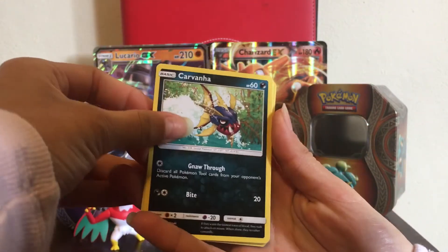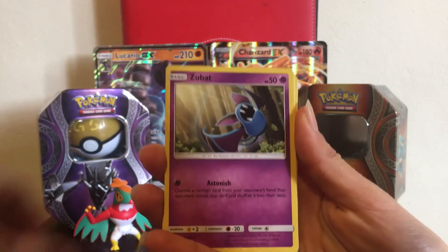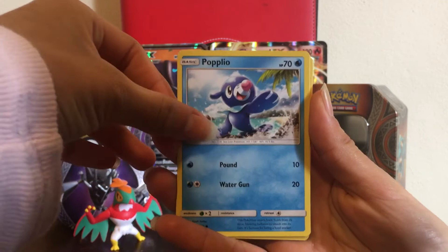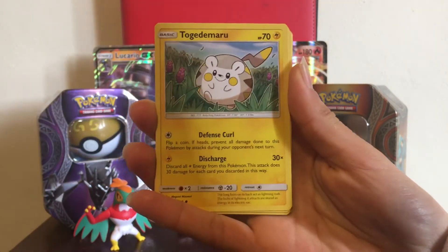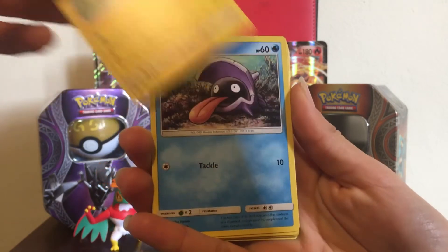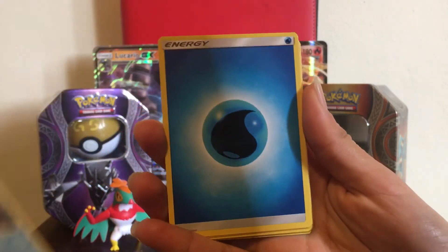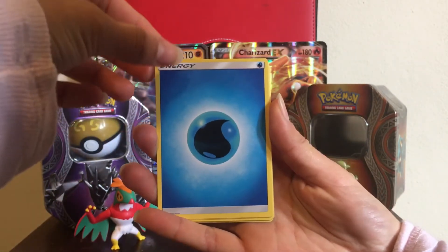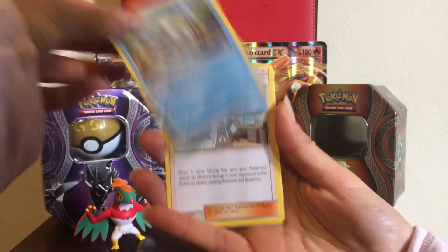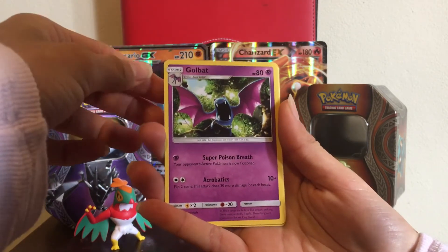This pack starts off with Carvanha, Surskit, Popplio — pardon me guys, I don't know all the names. Togedemaru — sounds really French — Shelder, water type energy, Araquanid, Professor Kukui, Golbat.